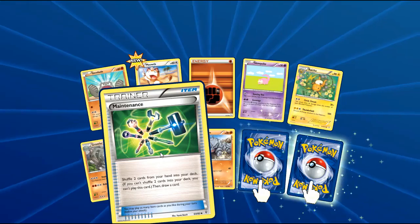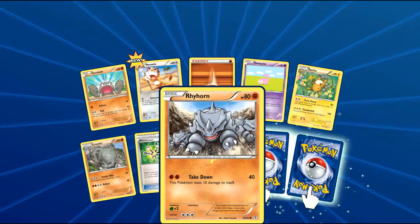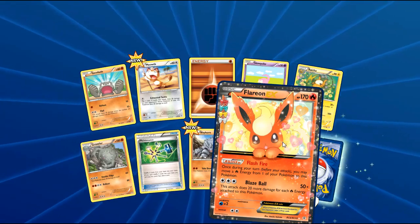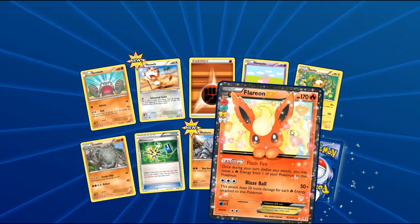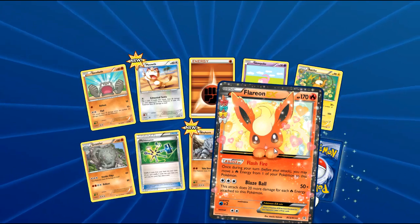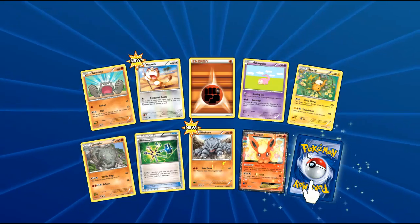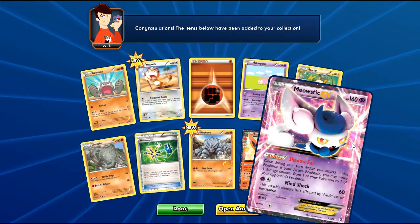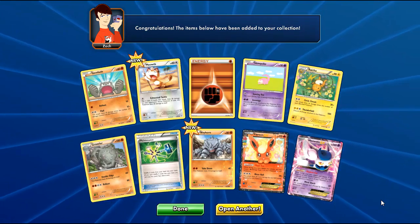Looks like we also got Rhyhorn here - pretty cool. Congrats on being a Rhyhorn, especially reverse holo Rhyhorn, you know. Flareon EX - now this is a great card. I run a Flareon EX, so this is very dope for me. I really adore Flareon EX, just a great card. And a Meowstic EX - two EXs in a pack! I just pulled a Meowstic EX in another Generations pack earlier, so that's really nice. Now I got two!